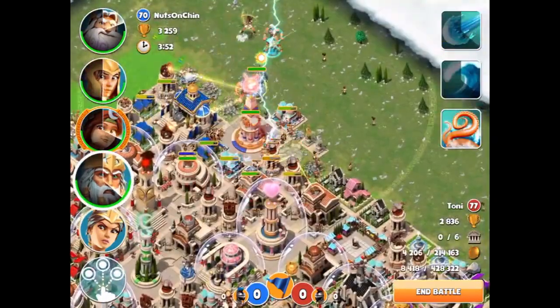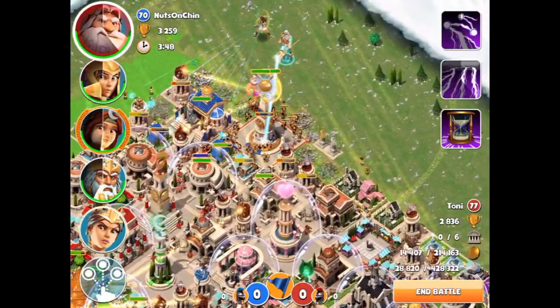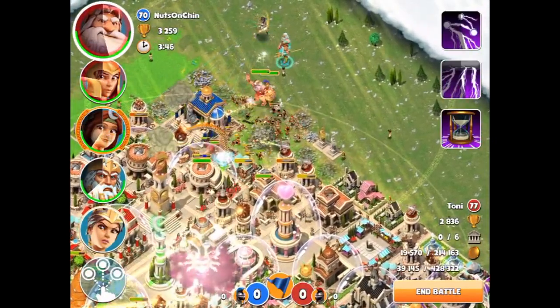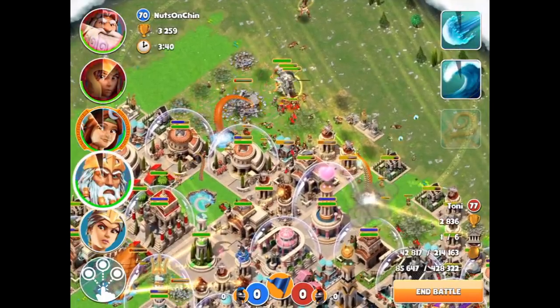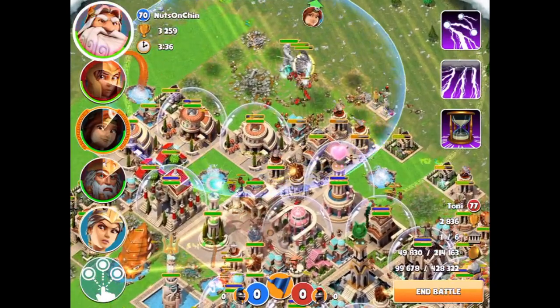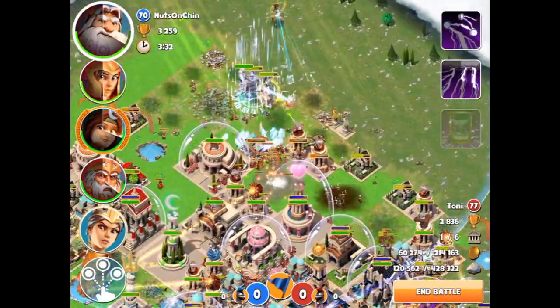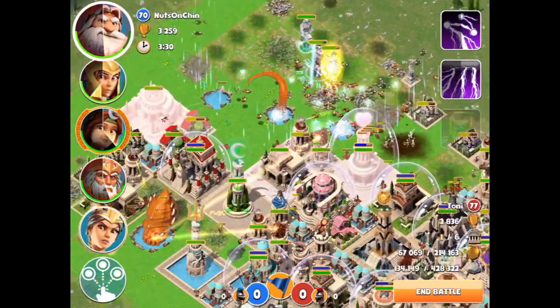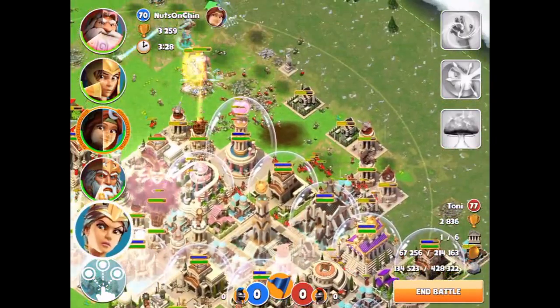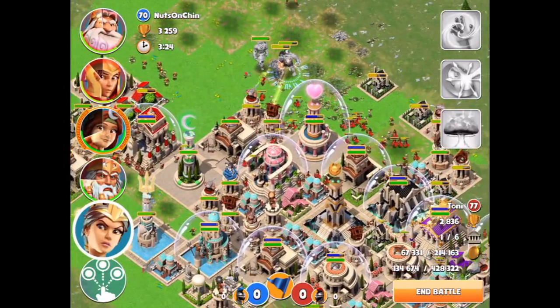Once we got all that through we're going to use that inspiration as well as the Kraken - that boosts the damage a ton. We're going to hold off a bit on the slow time, see how long we can really wait for it. Maybe we can go ahead and slow it down now - that's fine. We don't want these Spartans overrunning us.